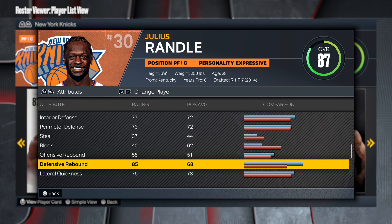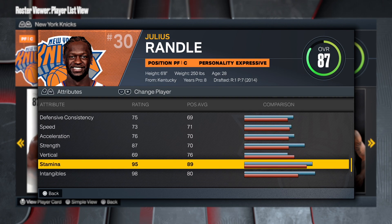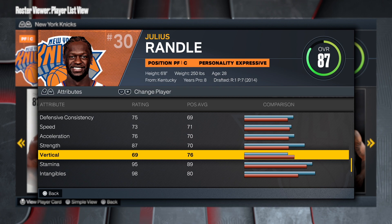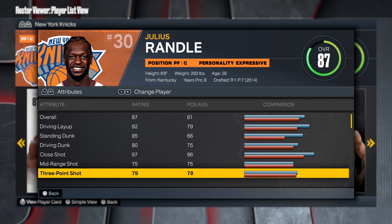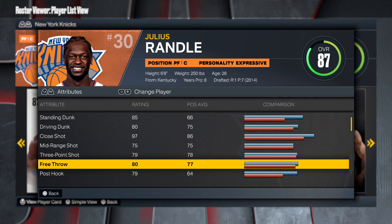When it comes to defensive rebound, we get it at 85 — I think that's when you can get silver rebound chaser. The speed is pretty good, acceleration is solid, and he has 87 strength with a 69 vert. We finish off with 95 stamina. This build is really good — it's going to be good on offense and do a lot of things you'd want with a build like this.